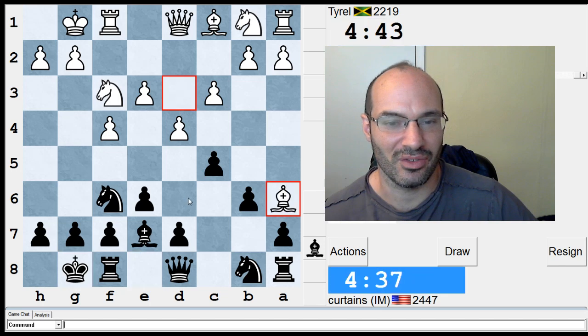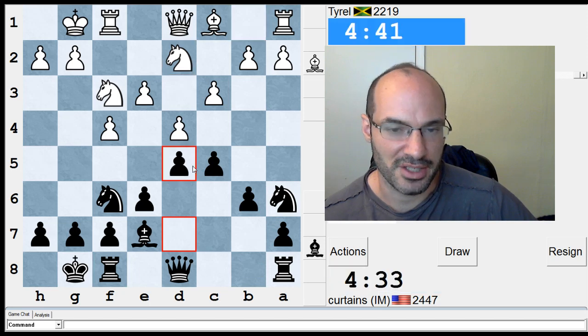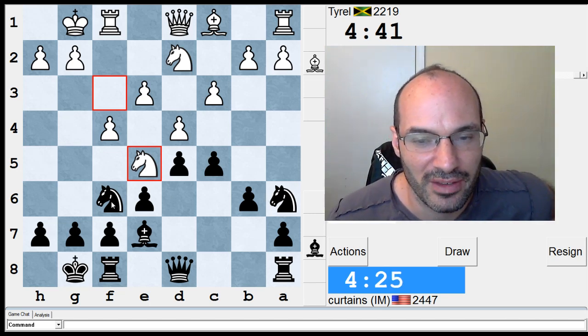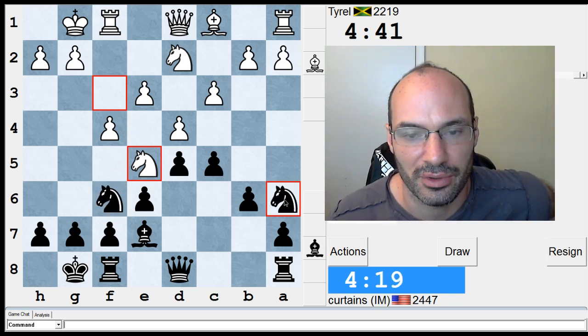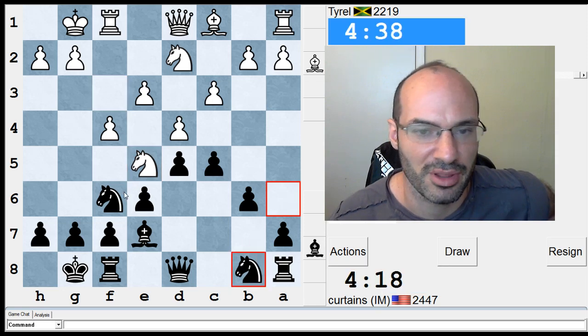I'm probably gonna take and go d5. Maybe I should have done that last move. D5 makes a lot of sense when I don't have a bishop there blocked by the pawn. So now I always like to go knight e4 — he can take it. I have to watch out for knight c6, so I'm just gonna bring the knight back. Pretty pathetic, but whatever.